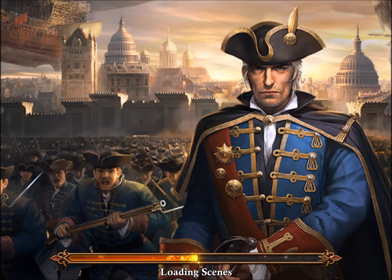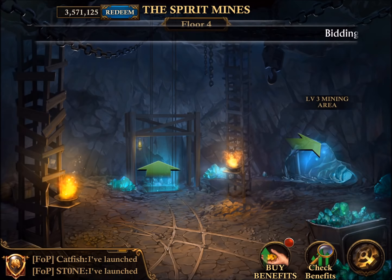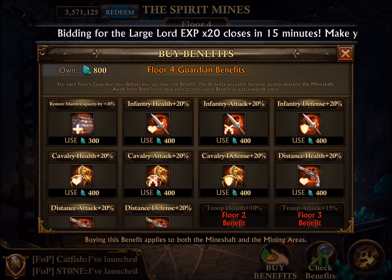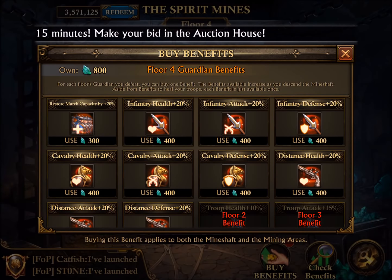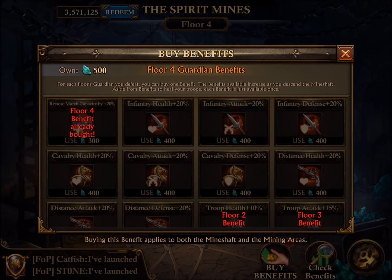All combat boosts are relevant — all boosts from basically everything: from your airship, from your gear, from your gems, from your guards, from your glory levels of your buildings — everything is going to be relevant. So these restore march capacity items are also important. So if you have a problem reaching floor four, it's probably good the first two times to buy another boost like troop health and troop attack, and then the third time restore your march capacity by 20%, because then you have a full march capacity again. And that might help you, if you have quite some losses on the lower floors, get further.